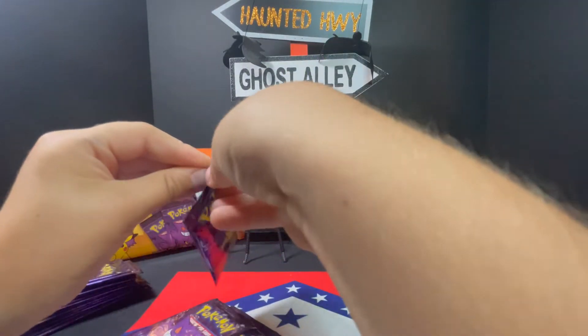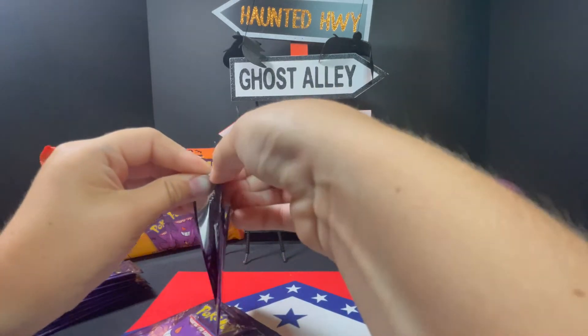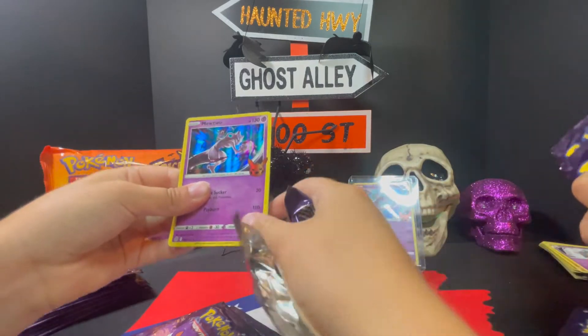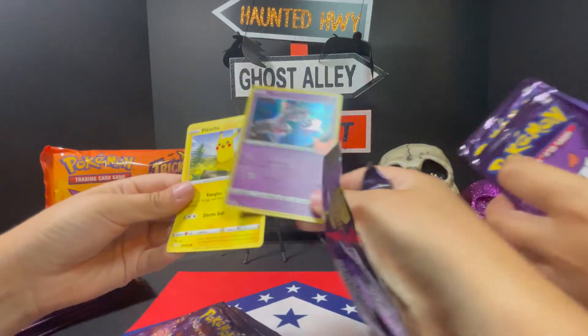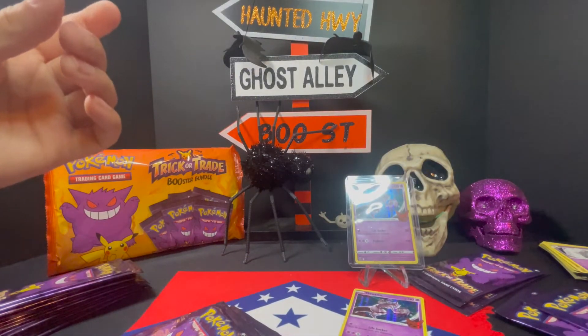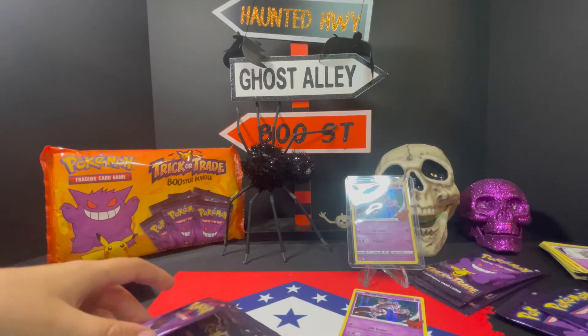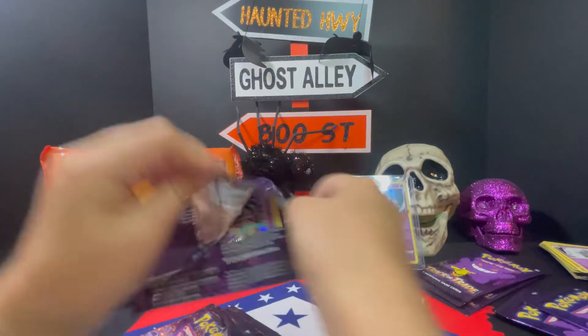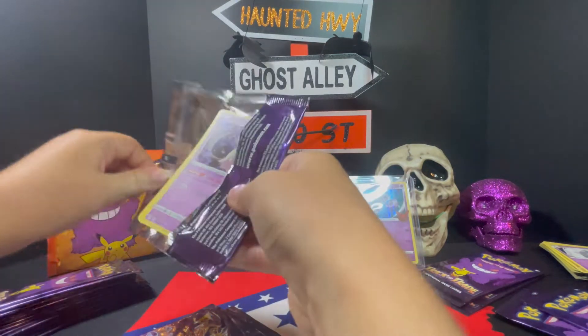While we're talking about this, we'll go over some of the stuff that's on here. So obviously there's a different set. I got another holo. Keep opening them up, buddy. Pikachu and Dusco. Let's go — we got a Pikachu. Let's go buddy, open up some more. We got lots of stuff in here, so many cards to open.